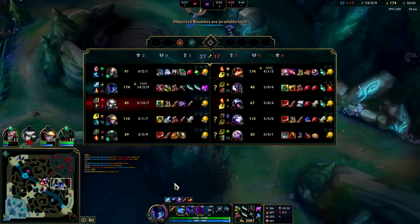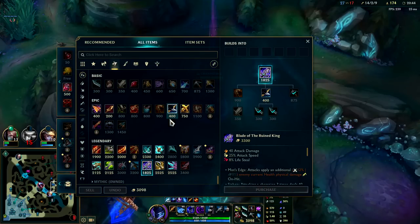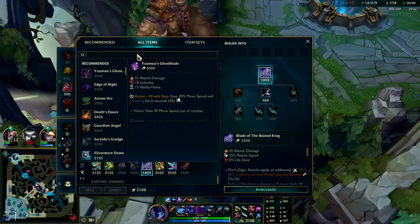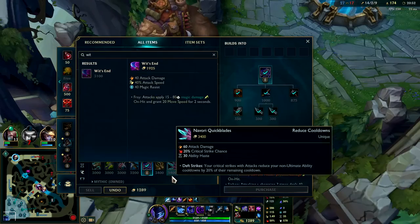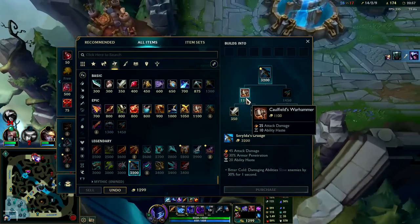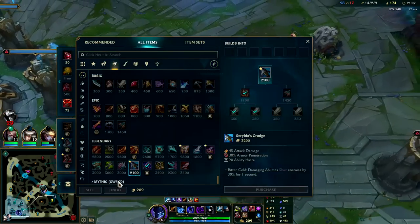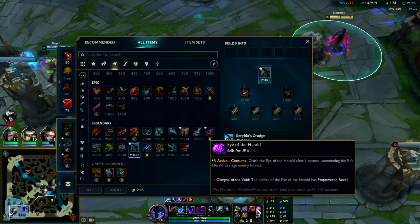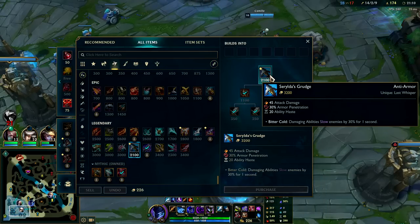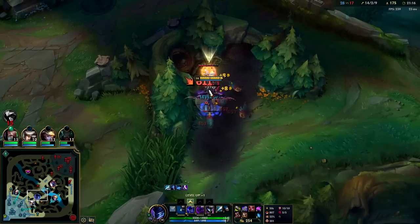Teemo is still a huge issue — he's got nine Dark Seal stacks too. We unironically have to build some kind of magic resist. I really don't want to go Wit's End but I feel like I have to. The thing is Wit's End isn't that good on a crit AD Nocturne build. I really want to get Serylda's for the percent base armor shred and the AD. Any kind of ability haste is really nice on Nocturne because if you're able to R frequently you can kind of get a free kill.